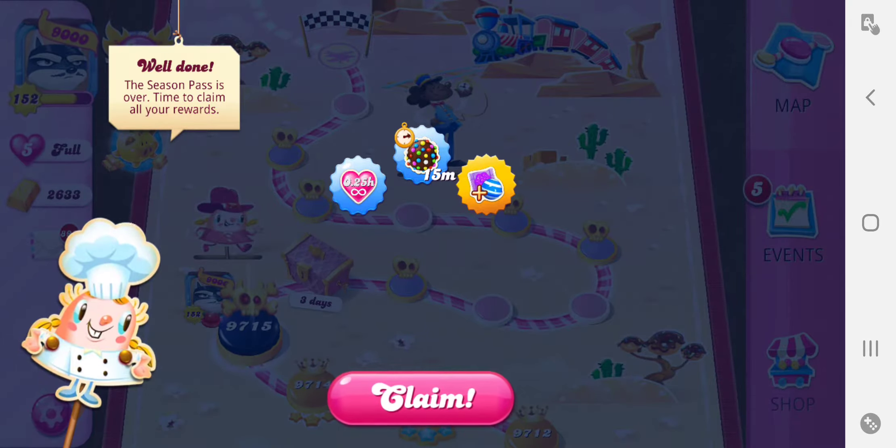So even though I have full lives, I've got unlimited lives for a quarter of an hour, and 15 minutes of color bombs, and one stripe wrapped combo, which is always welcome.